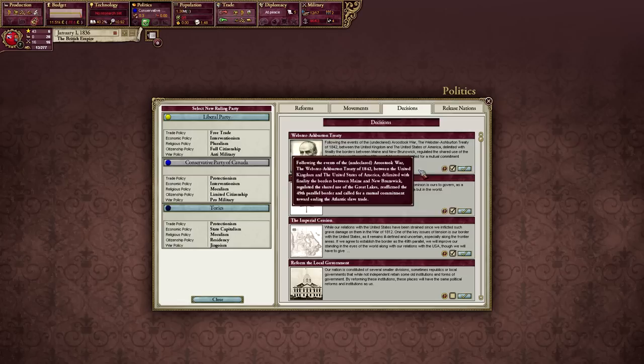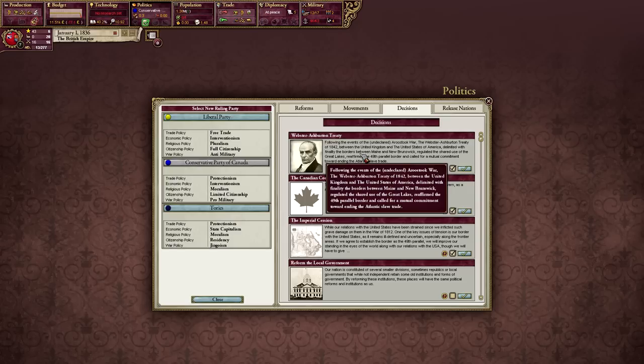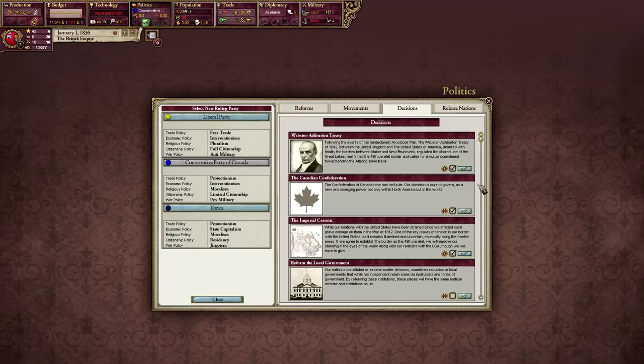This mod uses quite a lot of the HPM mod as its basis, so there isn't a huge amount of differences from the other game we were playing against France. We don't have a huge amount of decisions that are immensely difficult at the start. We do have the Webster-Ashburton Treaty, which was an event from the undeclared Aroostook War. The Treaty of 1842 between the UK and the US established the final borders between Maine and New Brunswick, regulated shared use of the Great Lakes, and reaffirmed a mutual commitment against the Atlantic slave trade. I would lose a core in Caribou though — I don't want to do that, so I'm not going to.